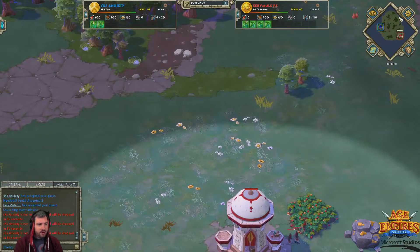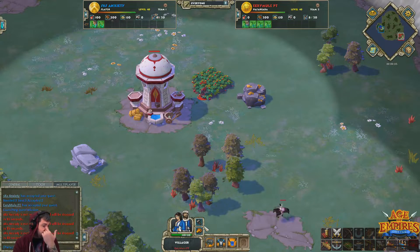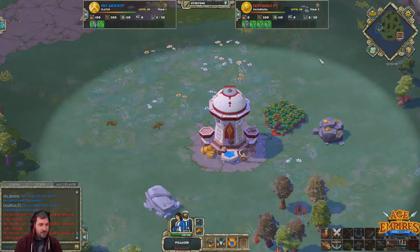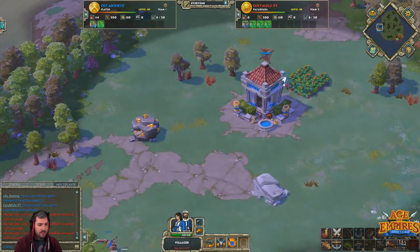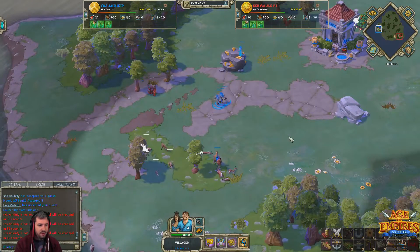Here we go guys, Greek versus Persia on Big Island. First game of our King of the Hill series, ever really. We've got some titans going at it here. SKS Anxiety versus Erie Mill PT — Greek versus Persia on one of the largest maps in the map pool, Big Island, one of my favorite maps.